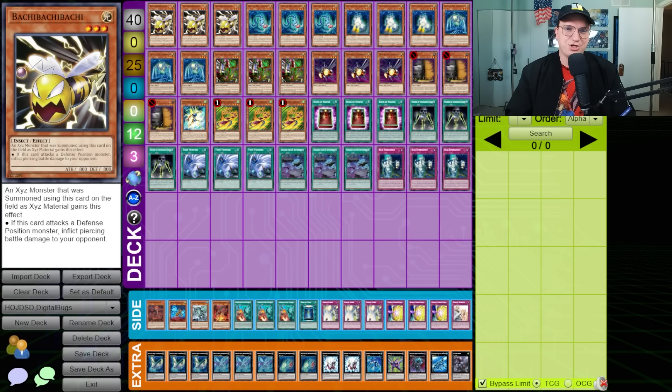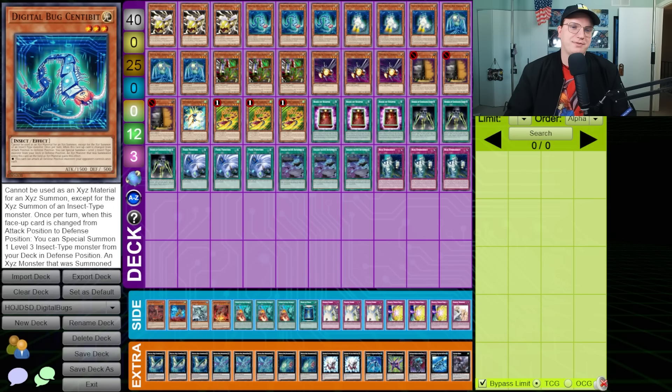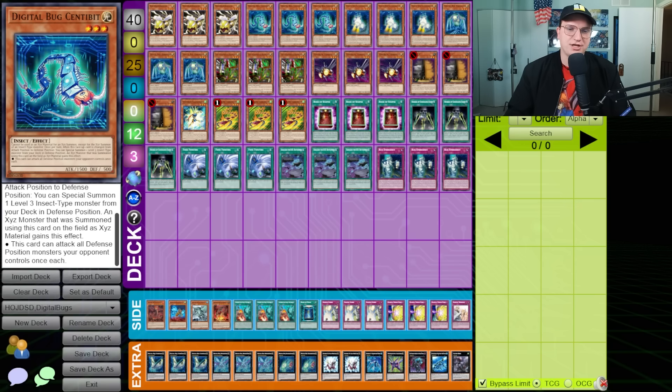First up is Bachi Bachi Bachi — don't worry about its effect. Three copies of Digital Bug Centibit: this can't be used as Xyz material except for an Insect-type monster, and once per turn when it's switched from attack position to defense position, it allows you to Special Summon a Level 3 Insect monster from your deck in defense. If a monster is Xyz Summoned using this card on the field, it can attack all defense position monsters your opponent controls once each.